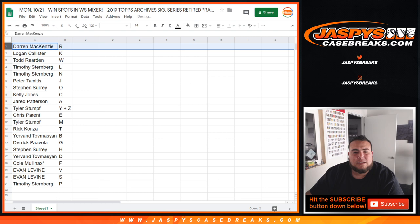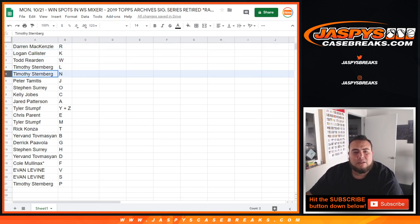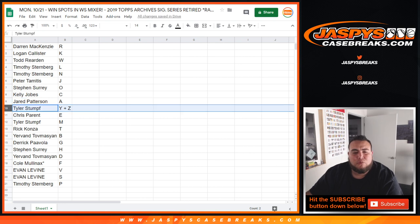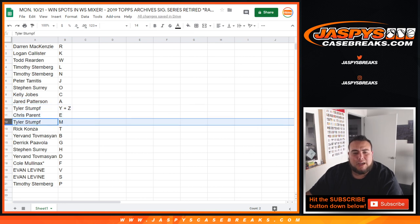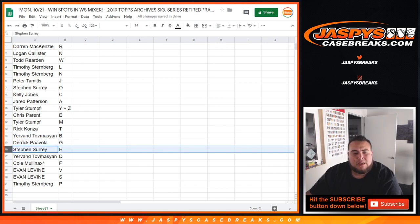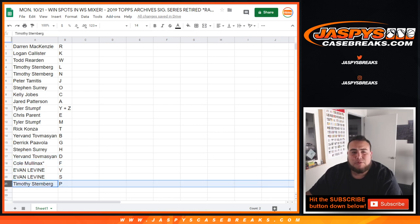D-Mac you got Logan with K, Todd with W, Timothy you got L, Timothy with M, Peter with J — that's case. Kelly with C, Jared with A, Tyler you have the Y-Z combo, Chris with E, Tyler with M, Rick with T, Yervon with B, Derek with G, that's cast with H, Yervon with D, Cole lost for Mojo F, Evan with V and S, and Timothy with P.